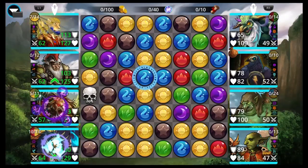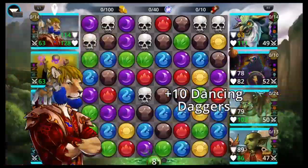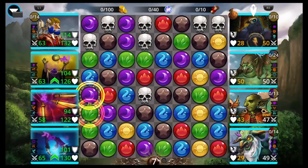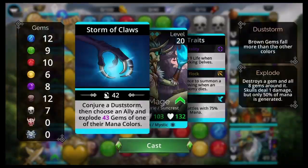Dancing Daggers hits all enemies pretty hard. So if you don't have Dancing Daggers, you probably didn't do the Vault right — I'm sorry to say. But we got Dancing Daggers, Herdmaster, Blade Dancer, and Harpy Mage.